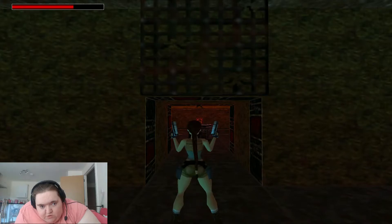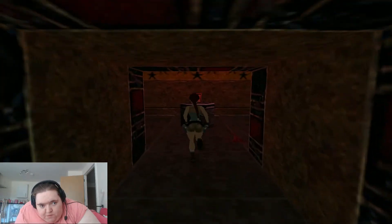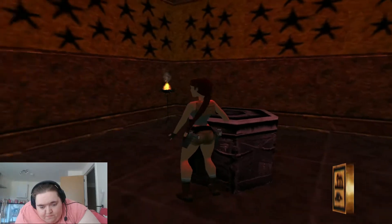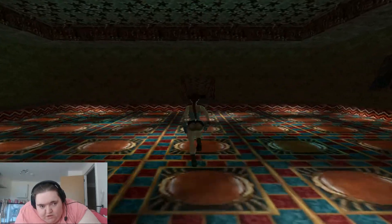In the next room there is a scorpion. Once you've killed said scorpion, take the bar cartouche from the plinth. We're not going to go back out — it doesn't matter if the door closes behind you, we've done with this room.